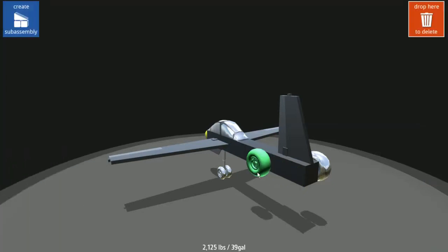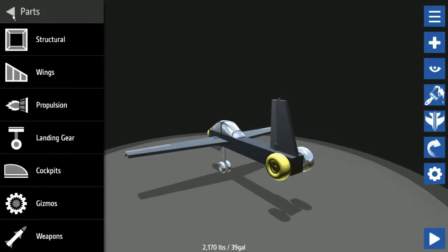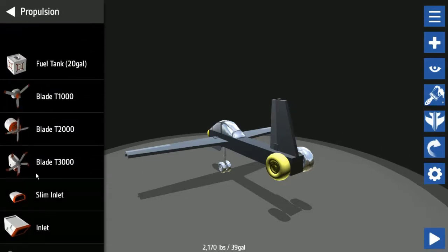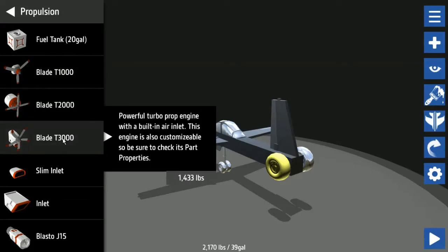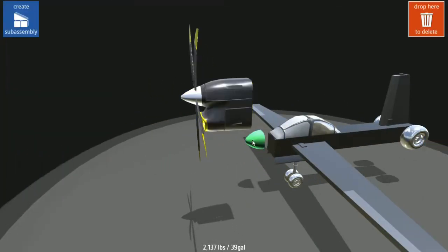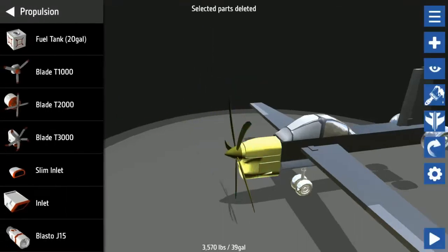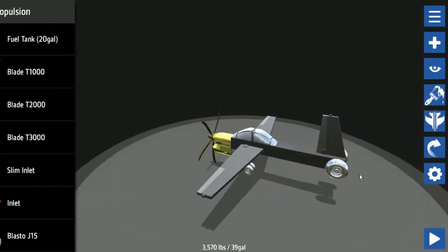Don't worry about it. Alright, we need some propulsion. Let's get ourselves a blade on the front — we're gonna go propeller. The biggest blade they've got. Let's just stick it on the front — this is gonna be backwards. No it's not, we're fine. It's gonna hit the ground. We're fine. Now let's watch it. Oh god — we're fine, we're fine. We are backwards! We're fine — and we're tilting. Turn it on, turn it on! Alright, 100% full throttle.